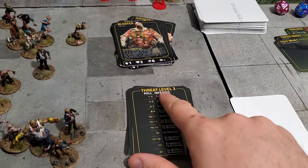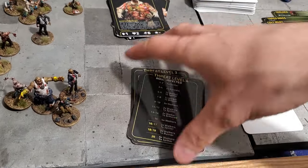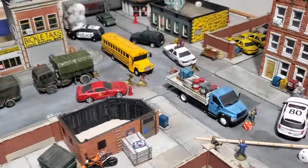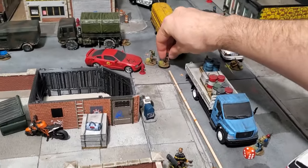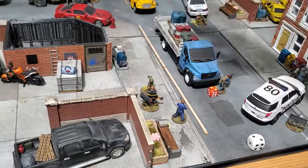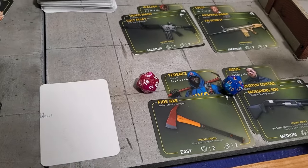Rolling for the newly alerted token at threat level 4: a 4 — two more runners. Then jumping to the Infected Phase: the first infected arrives, triggering Doug's shotgun overwatch. Rolling two dice needing 9+: a 17 kills that one. The second runner runs toward Terence, who triggers his Fire Axe overwatch: rolls a 4 and a 7 — not enough. The runner arrives in base contact and attacks Terence needing 11+: rolls a 9 — not enough. Terence is still in combat but takes no damage.